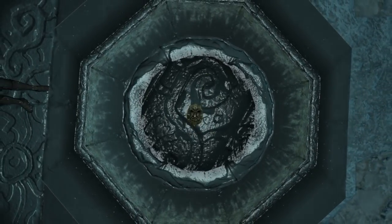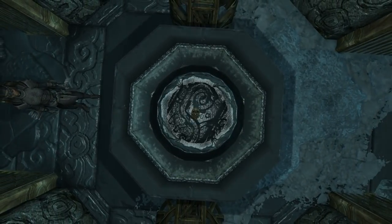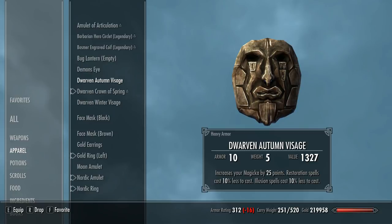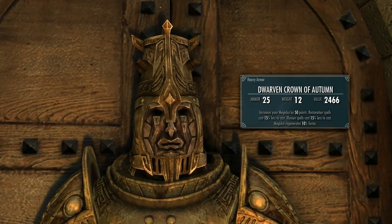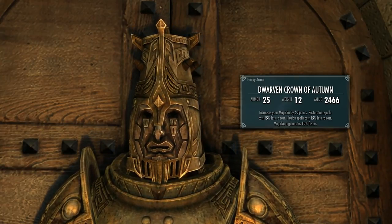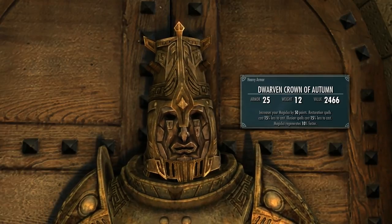The main part of this quest is divided into four seasons, three of which yield a mask — the exception being Summer. Starting with the Autumn mask: without the crown it's heavy armour, weight of 5, gives 9 points of armour, and increases your Magicka by 25 points. Restoration and Illusion spells cost 10% less to cast. When slotted into the crown, the weight increases to 12 and the armour to 25. It increases your Magicka by 50 points, Restoration and Illusion spells cost 15% less to cast, and your Magicka regenerates 10% faster.